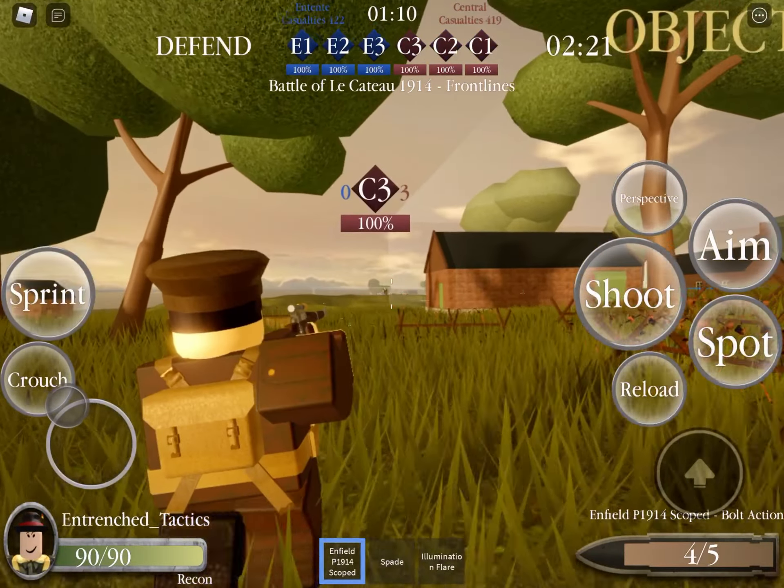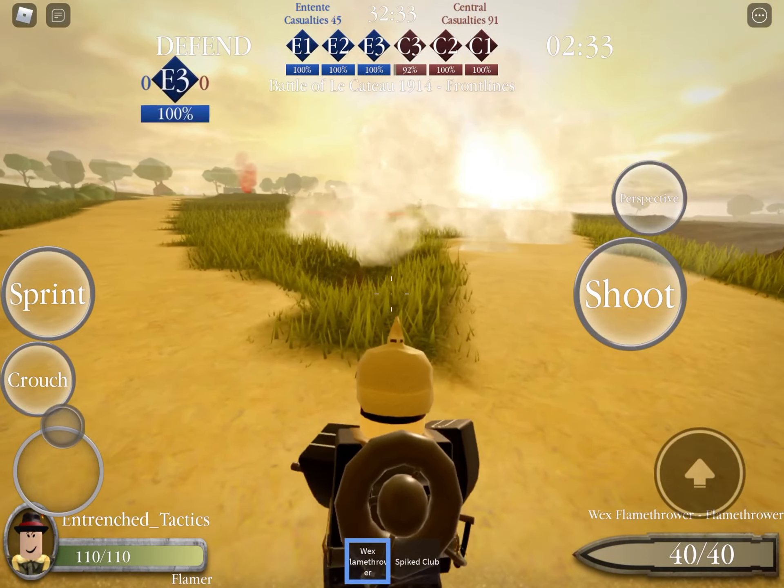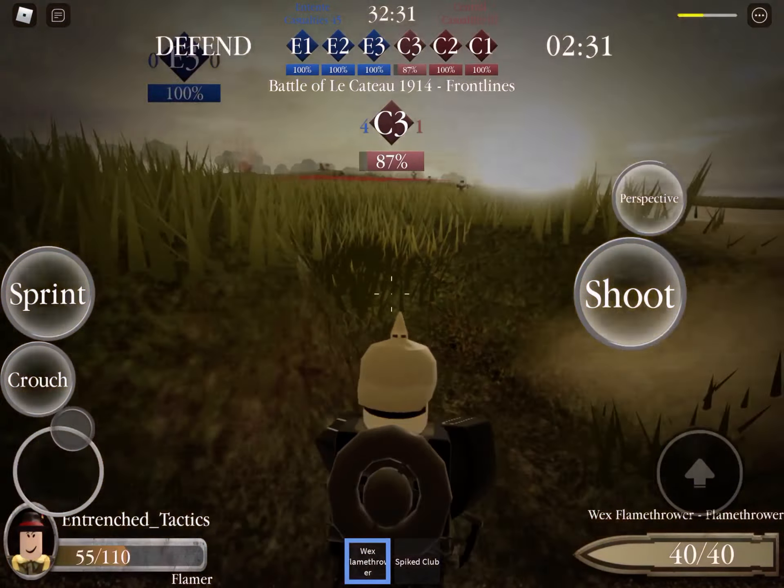The Recon class comes equipped with the same rifle that the Rifleman has, but equipped with a scope. It can also spot enemy players for their team, both with the scoped rifle and also with the flare gun, which spots everyone in a radius. The Flamer is equipped with a flamethrower, and although it might sound cool it's really ineffective unless you are in a trench or tunnel. It also has 110 health.